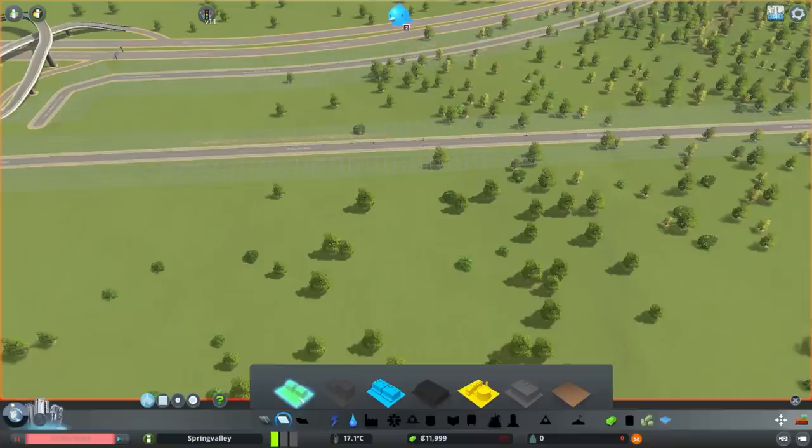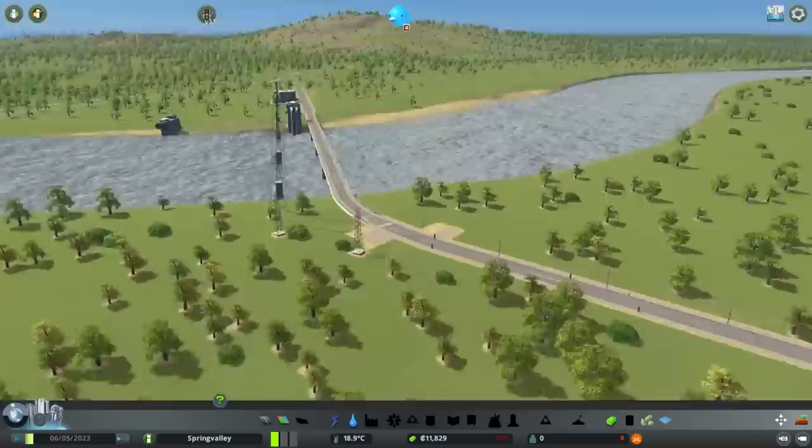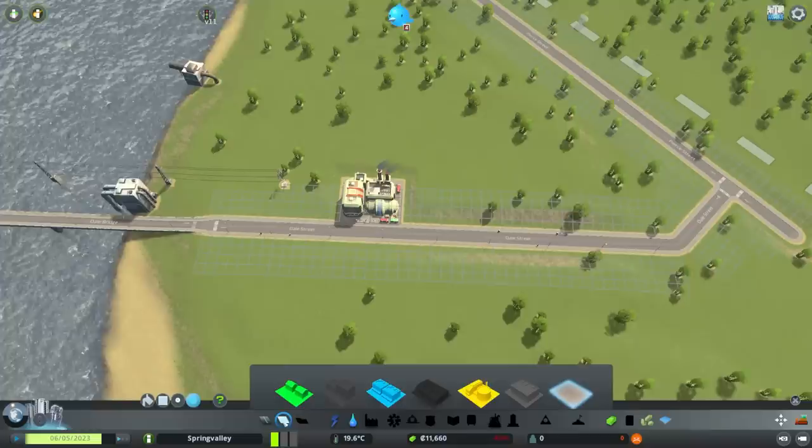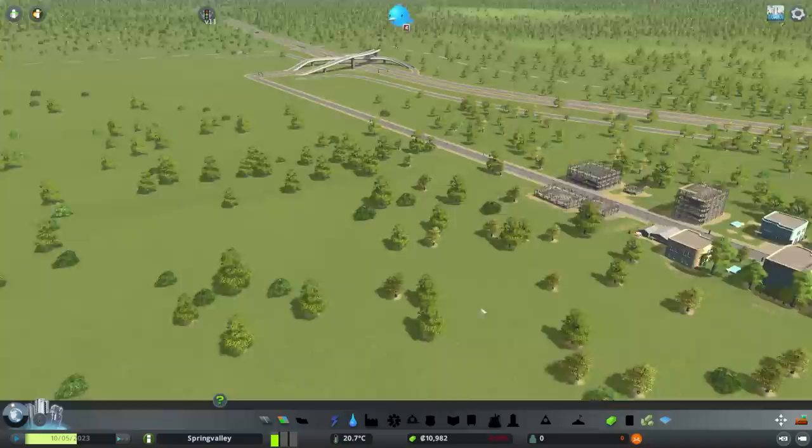Finally we can just paint these in with residential - bush, bush. We press play and hopefully things should start being built from down this end. Yes they are - houses are going in. There will shortly be a demand for industrial so people have places to work. Let's get some industrial on the go up here. Houses are being built and our income should start going up because all these residents will be paying tax.